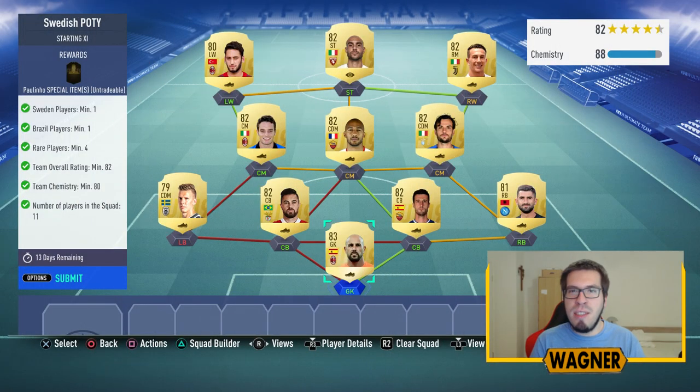How's it going guys, I hope you all had a great day and welcome to the new Swedish Player of the Year SBC. There is not much to say about this SBC — all we need is a squad like this one. The squad costs me around 13,000 coins.